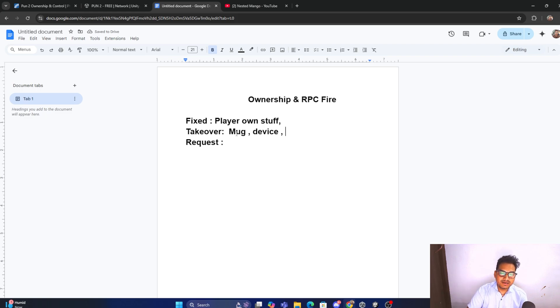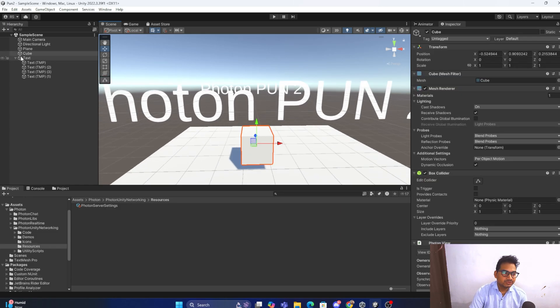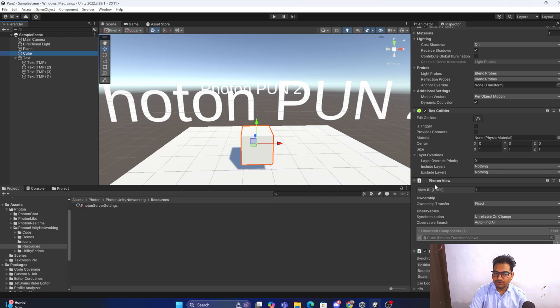With Takeover, there is a condition people misunderstand — they think you can directly interact without doing anything, but that is not true. For Request ownership, you first make a request to the owner, and only if the owner accepts can you perform your own syncing on the multiplayer. Let me show you with a cube — I have added a PhotonView to it, and here is the ownership transfer set to Fixed.